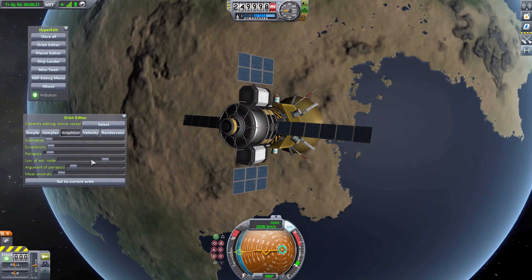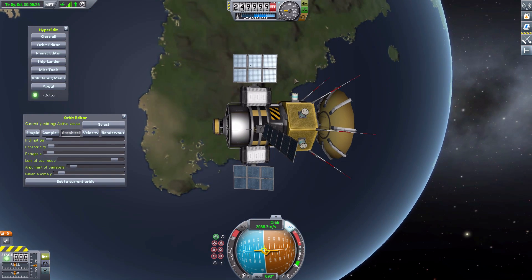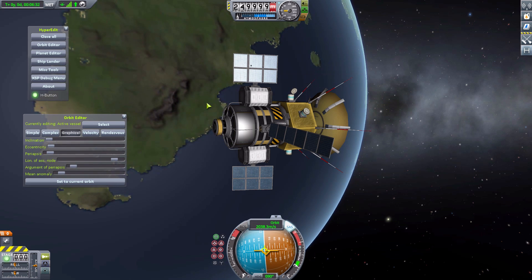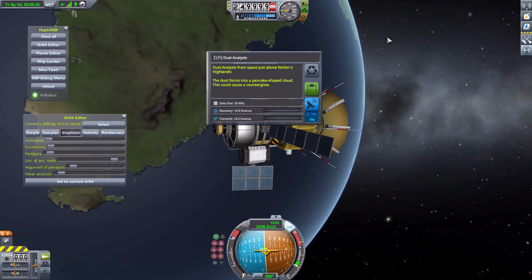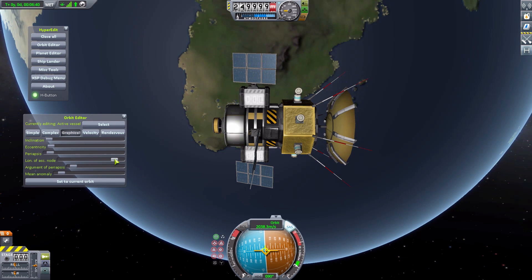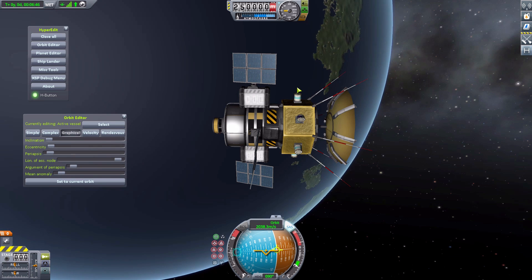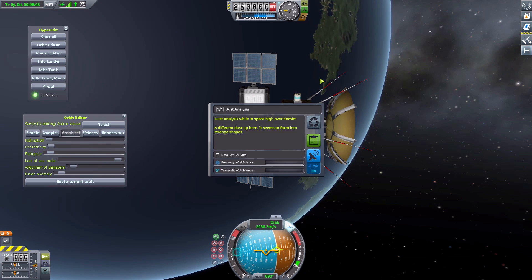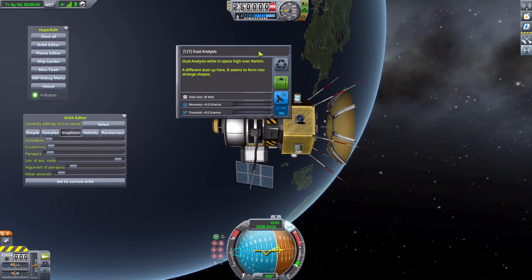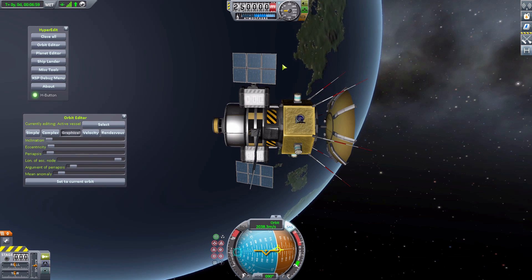Let's reset it again and try it one more time. So, pretty much directly over the space center, more or less — and take an analysis from this location. And there we go... oh, this is Kerbin Highlands again. Yeah, we're directly over those mountains. Reset. Okay, ocean — we'll settle for ocean. So just over Kerbin, a different dust up here — it seems to form into strange shapes. Very befitting for Kerbal Science.